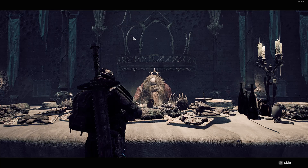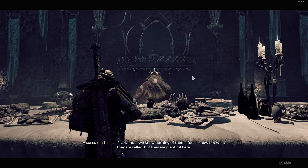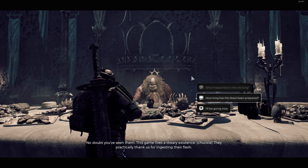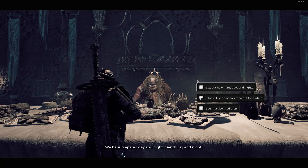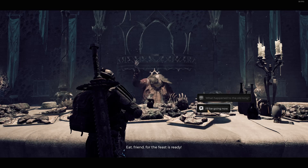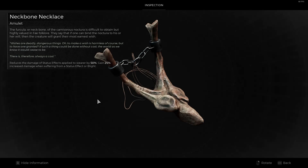What happened to the old king — the one true king? 'What exotic creature have you prepared?' 'I know not what they were called, but they were plentiful here.' It's probably those — down in Ironborough they had the huntresses out there collecting people. The Neckbone Necklace: reduces damage of status effects applied to wearer by 50%, gain 25% increased damage when suffering from a status effect or blight. Interesting.